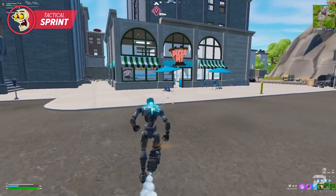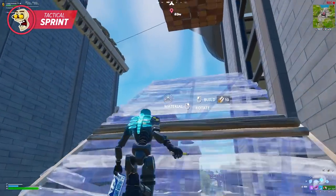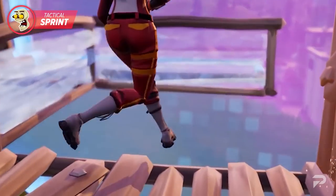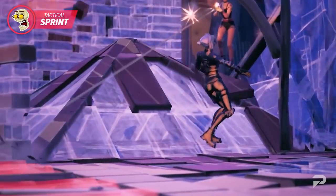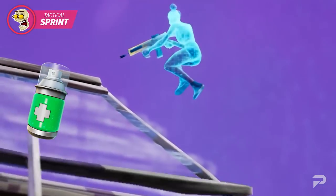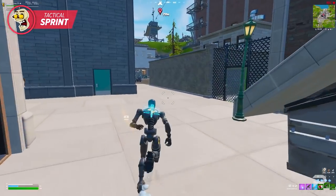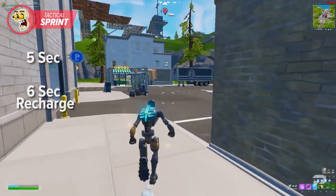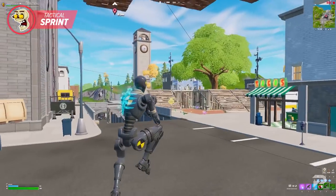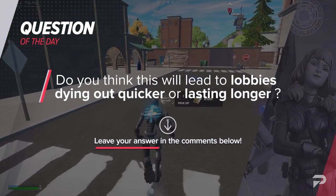Not only that, you can also combine the tactical sprint with the mantle to make super far leaps we've never been able to do before. It's definitely going to be interesting to see how pros use this mechanic in stacked endgames. The possibility for making quick storm plays this season are absolutely insane considering items like the med mist and floppers are still in the game. The tactical sprint lasts for approximately 5 seconds and takes only 6 seconds to fully recharge. This means movement around the map is going to speed up substantially. Do you guys think this is going to lead to lobbies dying out quicker due to how fast everyone is moving around?